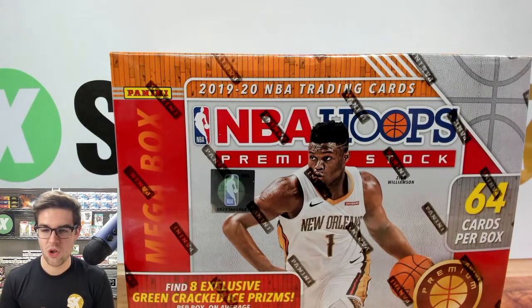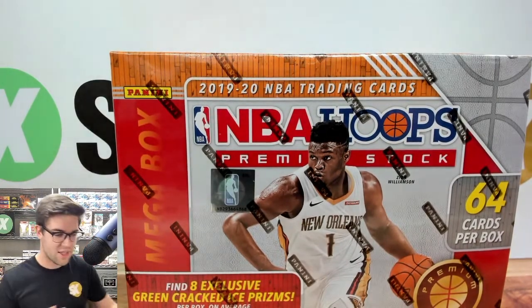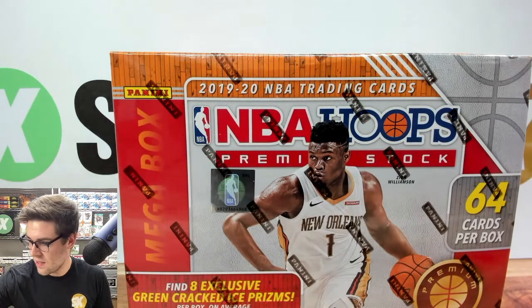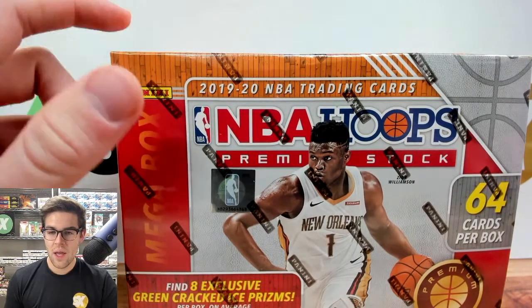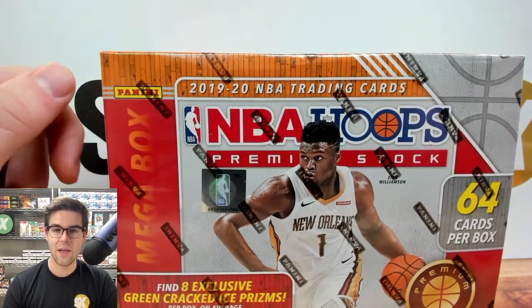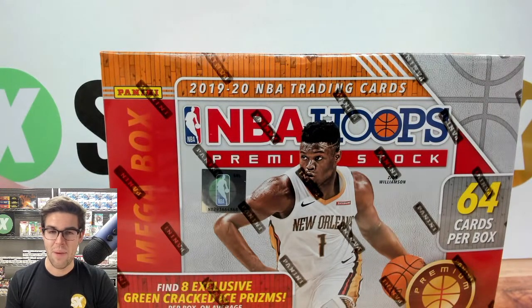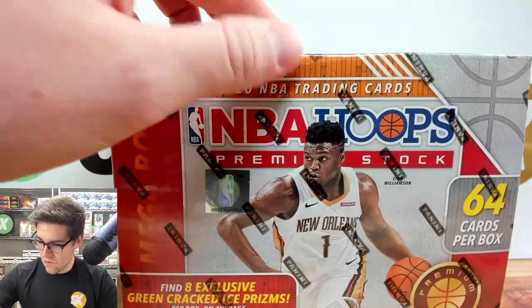Good luck to everyone, thank you so much for joining, I'm super excited. It's NBA Showcase Friday and we're going to start off with the Hoops Premium Stock. We've opened Premium Stock here before — hangers, hanger boxes, solo packs, blaster boxes — but today we're getting into the Mega Box for the very first time. If you want to get into next week's breaks, go to slabstocks.com/shop. All breaks are loaded up, Select Euro Soccer is on sale, and all spot limits have been removed — you can get as many spots as you want.